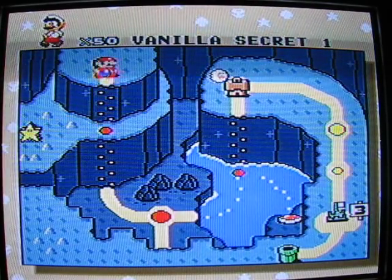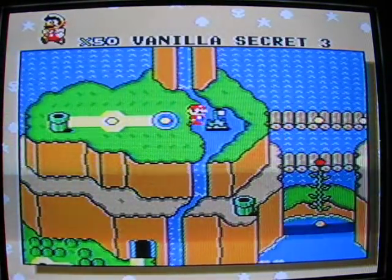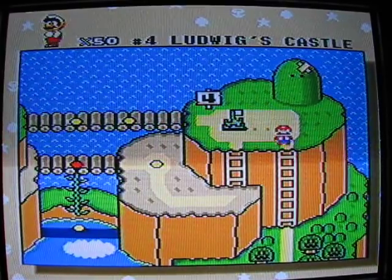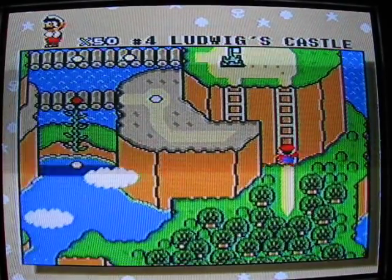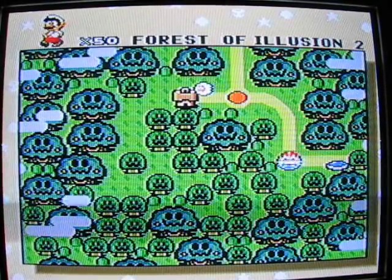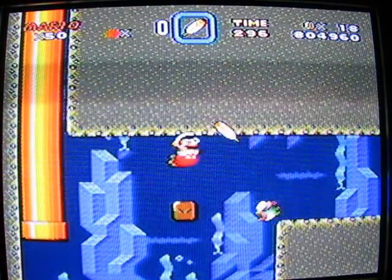I think there's like one more star road to open up in this game. We'll get to it later on. Let's go way back to the forest here. Go and do the regular exit for Forest of Illusion 2 and we are underwater and it's slow.